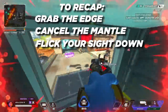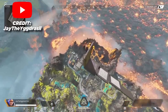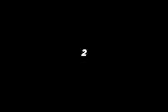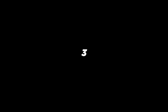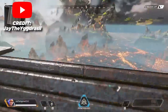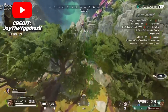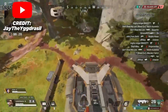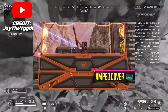To recap: grab the edge, cancel Mantle, flick your sight down until you see the zipline indicator, and then superjump. There are four ways to cancel the false stun penalty in Apex Legends. First, when falling from a height, climb a wall right before you hit the ground to remove the stun penalty and keep your speed. Second, if you land right where a wall and the ground meet, you will not get the false stun penalty. Third, mantle the edge of a wall right as you fall — this cancels the false stun penalty but you won't keep any speed. Fourth, position yourself so that you hit the edge of the wall and slide off of it, which keeps all your velocity from the fall and can be performed on every wall.